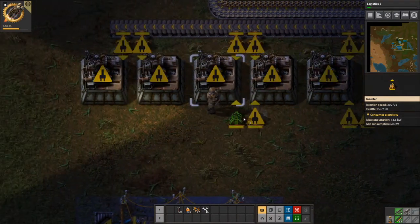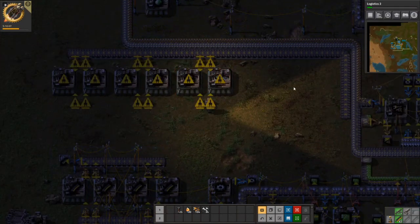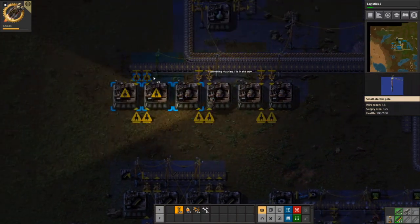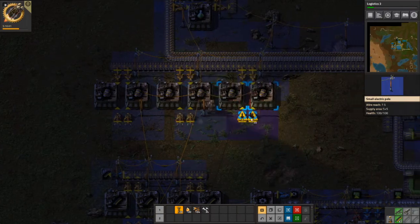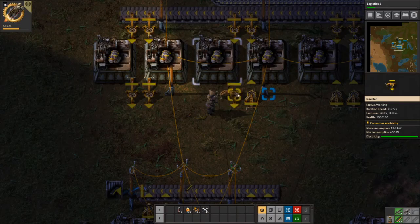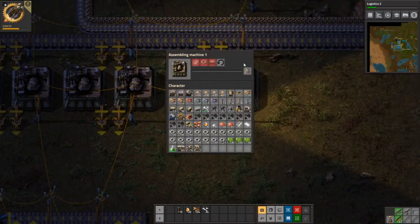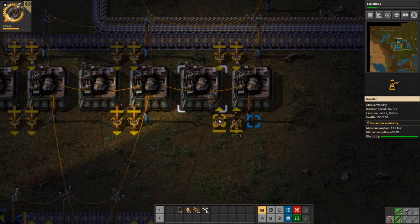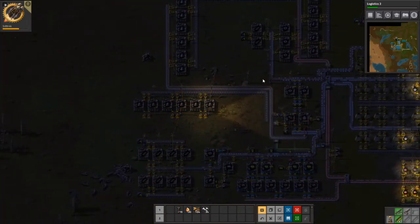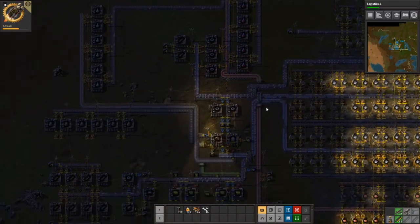I think we're gonna need a lot of engines, so I'm going to prepare for a lot of engines. I wish it was not so dark — it is a little distracting. Steel — I forgot. I can bring steel through this.